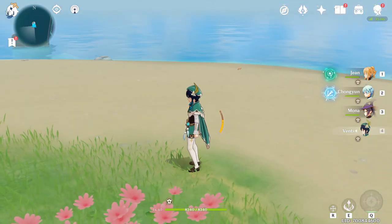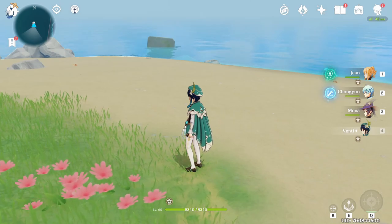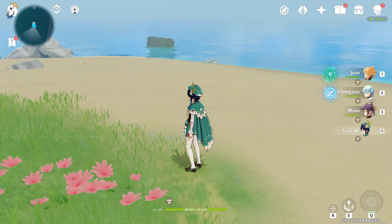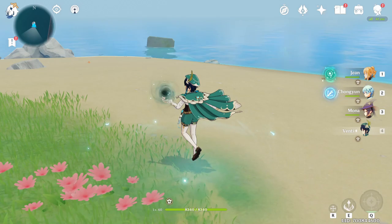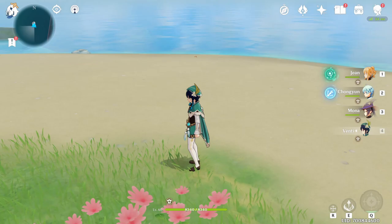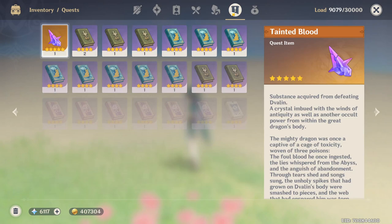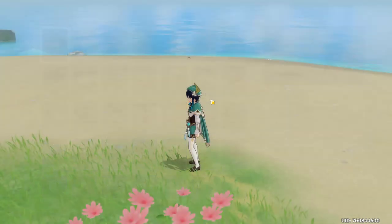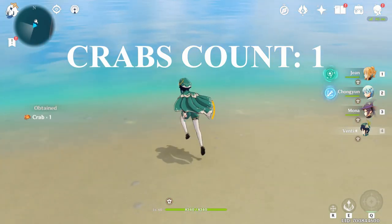Just like that I reached this island. Don't forget you need at least 208 stamina, and Venti or Amber help because they decrease gliding stamina consumption by 20 percent. Of course you can also use any stamina consumption reduction food. So let's see how many crabs I can get on this island. At this moment I have 39 crabs — let's start farming.